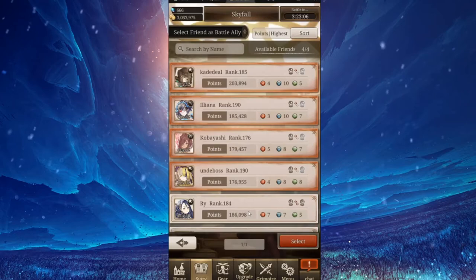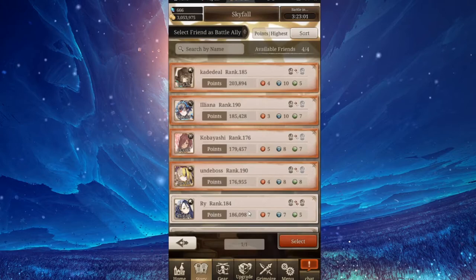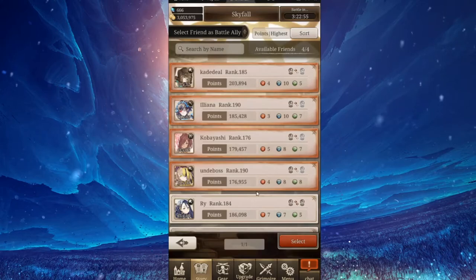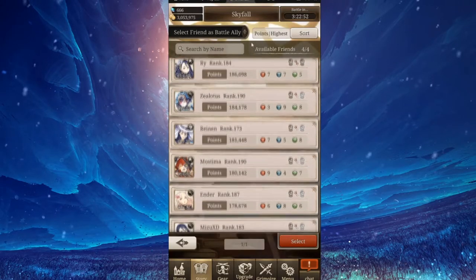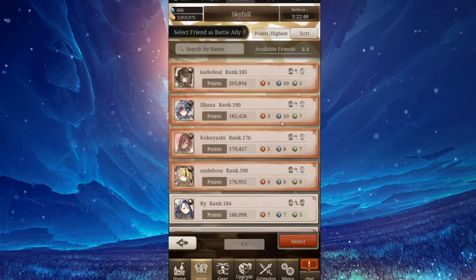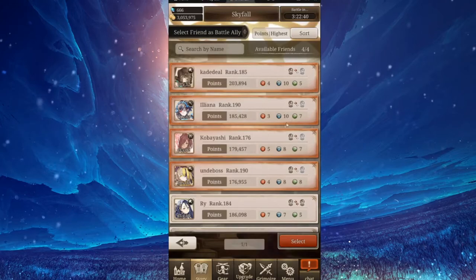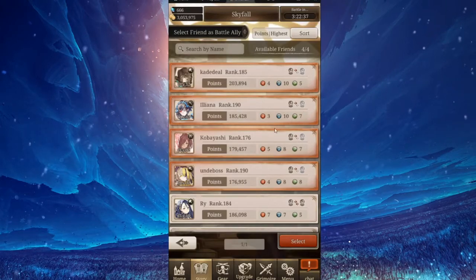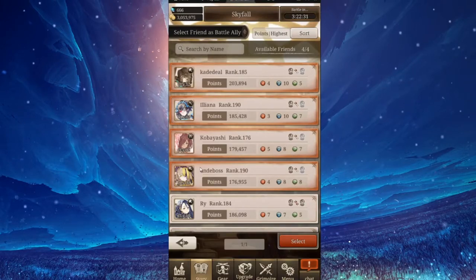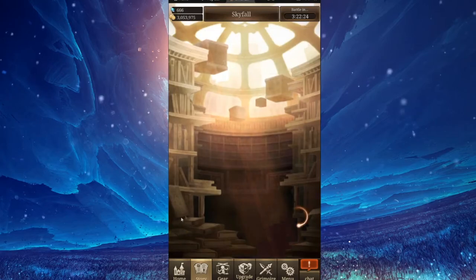In certain events, I've noticed I have to swap out some friends because they don't have the proper elements. There was recently an all-fire event, and I used to have a friend with almost all wind gear — they kept doing no damage. So make sure you check what elements your friends have. Also, if you cannot heal yourself, make sure you have a healer in there so you have a higher chance of beating most levels you go up to.